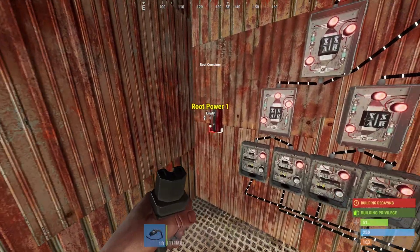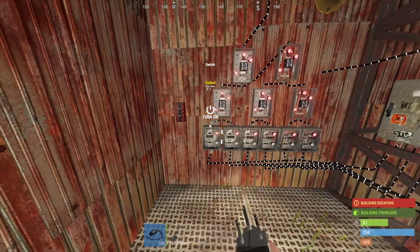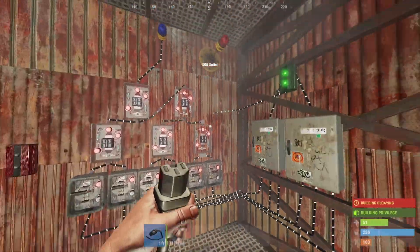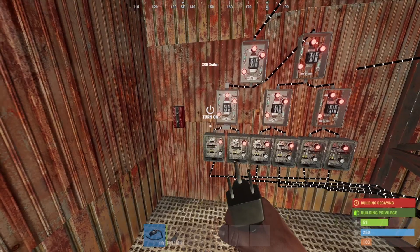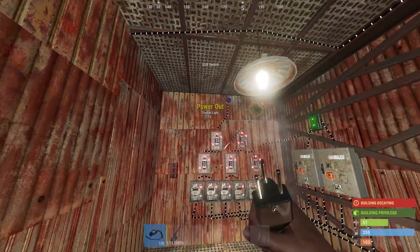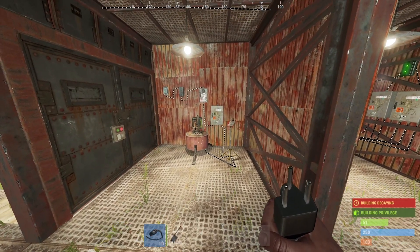Moving on, I would kind of go into the root combiner thing, but it is a shame the root combiner doesn't work with switches — otherwise that would work perfectly with this idea. Until they allow root combiners to be compatible with switches, it won't work just yet. Moving on to the second idea: this is a really cool way I've been doing in most of my trap bases — a click of a button.